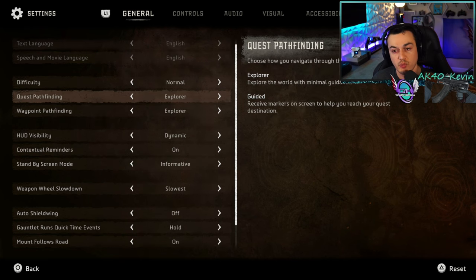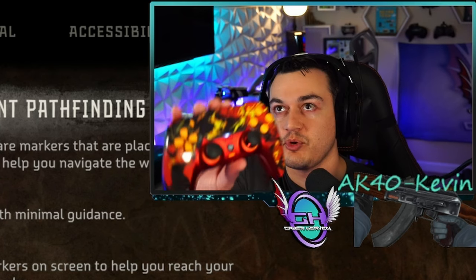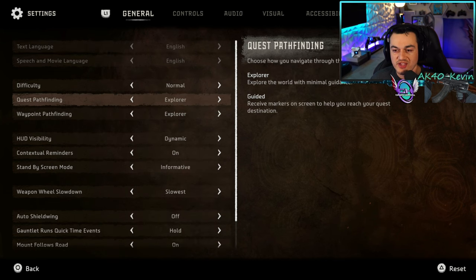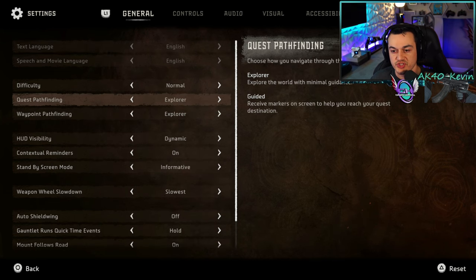As for quests and waypoint pathfinding, I would recommend leaving this on explore, as guided is relatively intrusive. Waypoint puts a GPS line with neon chevrons on screen that really takes away from some of the immersion and beauty of the game world. However, if you get lost constantly, I would recommend turning guided on for waypoint only — quest you should be able to find everything on explore just fine.